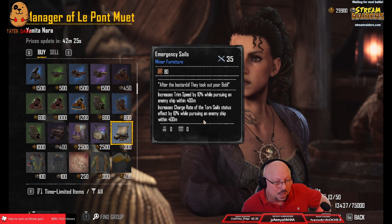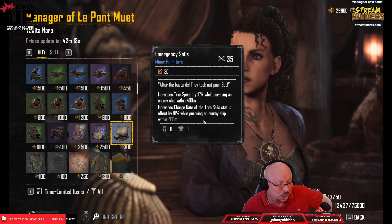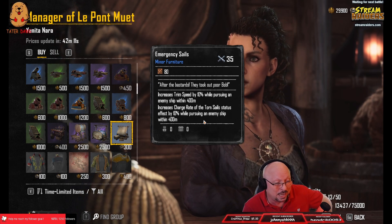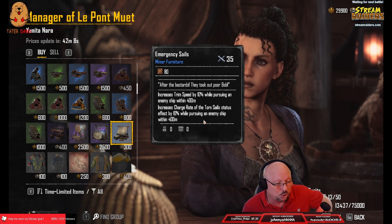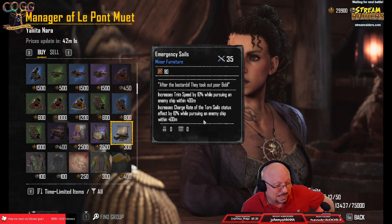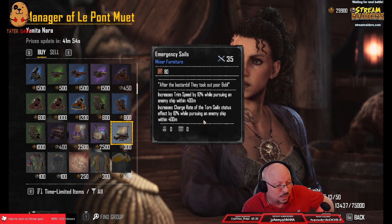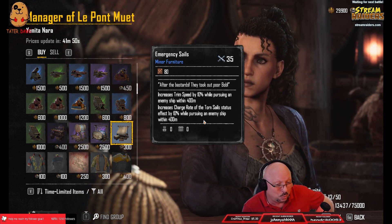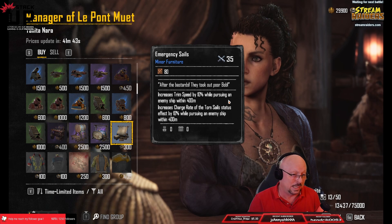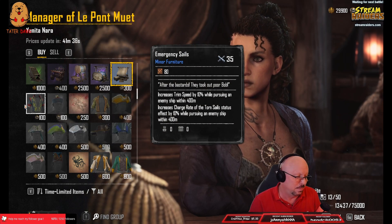We also have this minor furniture called Emergency Sales, which is very interesting. It increases your trim speed by 10 percent when you're pursuing an enemy ship — really useful for ramming builds. It also increases the charge rate of Torn Sails. I can definitely foresee a brigantine with a ramming build, Scurlock's Long Nines on the front, chasing somebody down, tearing their sails, then ramming into them at full speed.